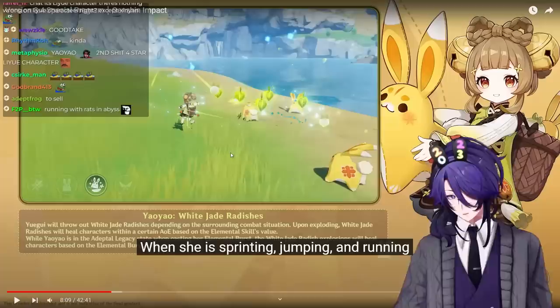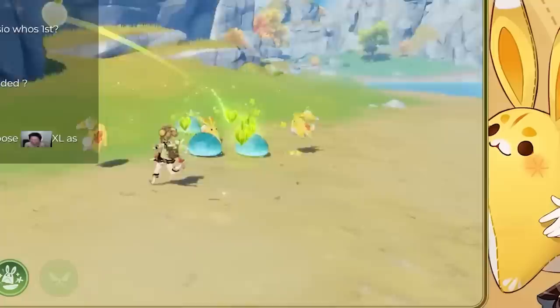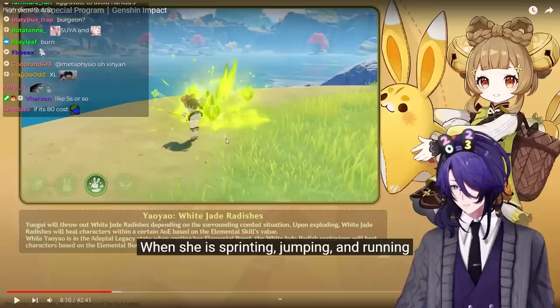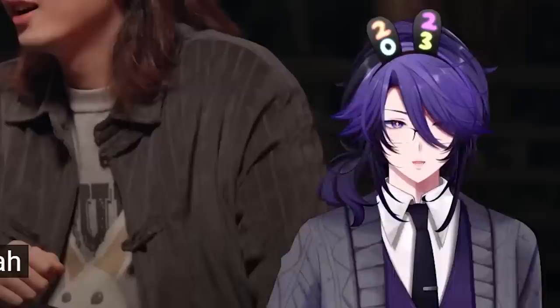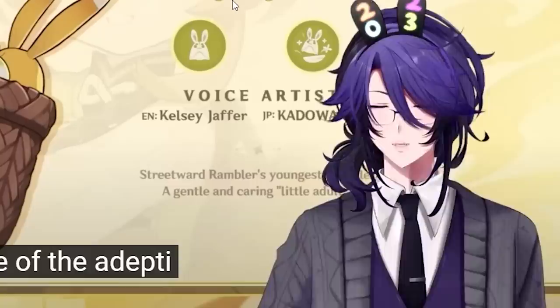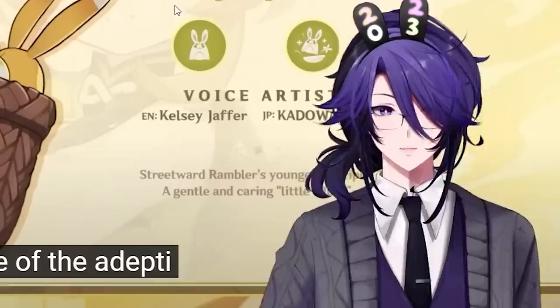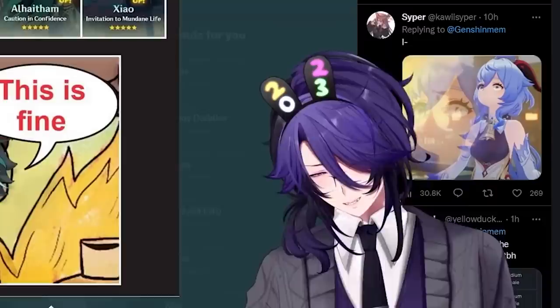For Yaoyao teams, I really only see a Nilou team fitting her well. I'm not sure if swapping out immediately after Ulting makes the bunnies disappear. If her energy cost is 60 or 40 that's pretty good, but if it's 80 that's less ideal. A Burgeoning team with Yaoyao — her title is Burgeoning Grace — might suggest a Pyro-Dendro team. Overall Yaoyao's viability will depend entirely on her elemental reaction cooldown, since summon-based characters usually have poor application rates.